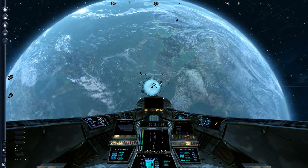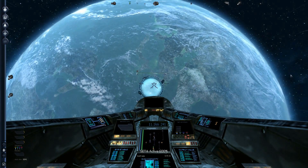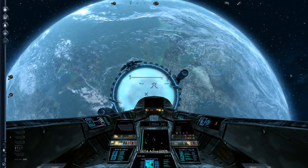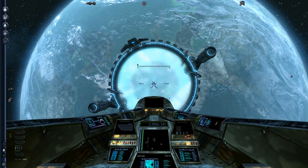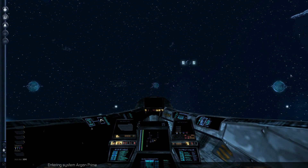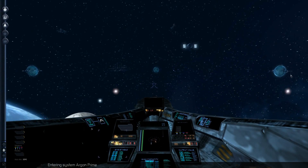This will get us to Argon Prime, which belongs to one of the factions — the Argon Federation. I guess you can kind of see them as the rebels; they have a lot of X-Wings. You can have whole fleets — buy fighters, frigates, freighters, you name it — and even build a whole space station so you can actually influence the entire layout of everything.